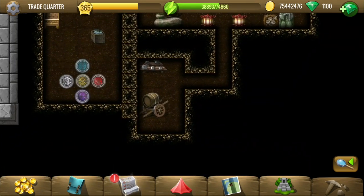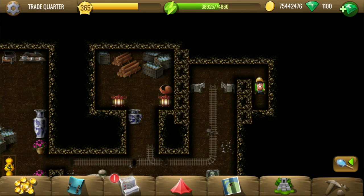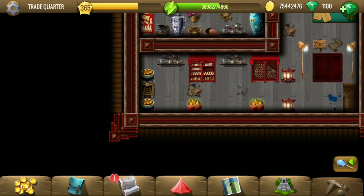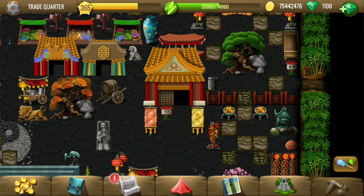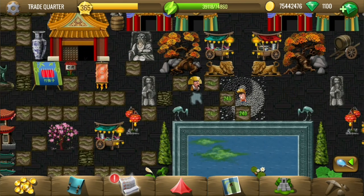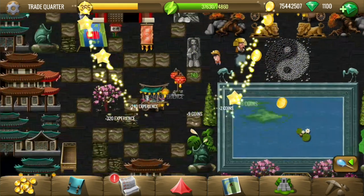Now let's go back and explore the other huts and find the other two items he needed. This mine has 567 tiles and rewards 14,000. The energy required to clear all tiles in this mine must be around 140,000 - it's 139,500 approximately.